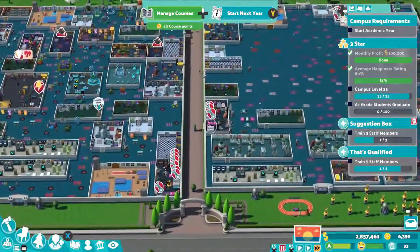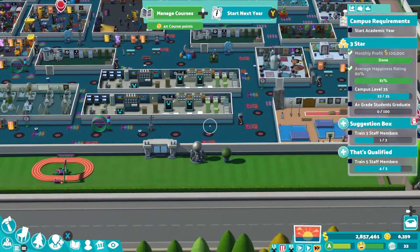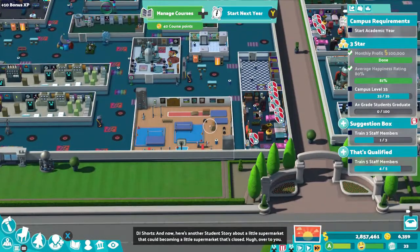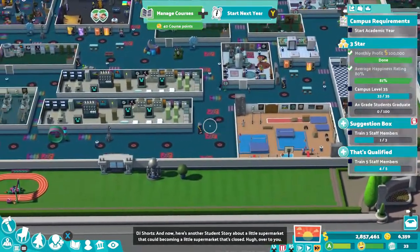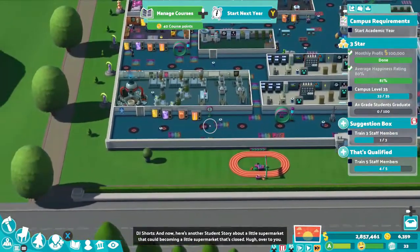Here is an overview of my campus after two stars. I built another massive campus extension to the right with the usual rooms and mandatory classes. In and out of the campus it's full of items placed everywhere, with around four areas in each large campus filled with vending machines, communal seats, and arcade machines dotted around.